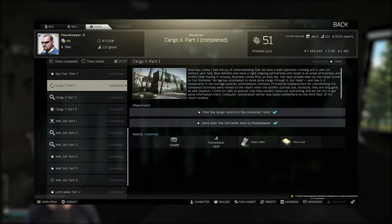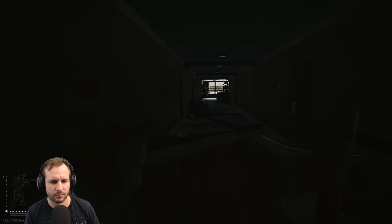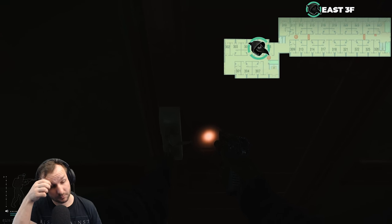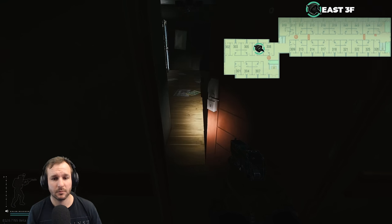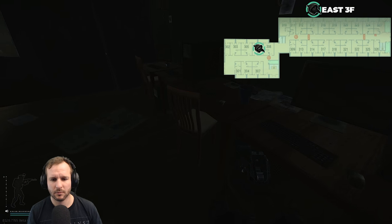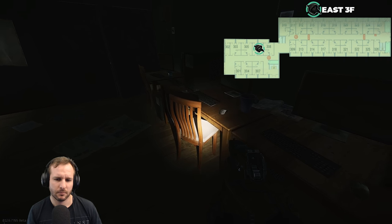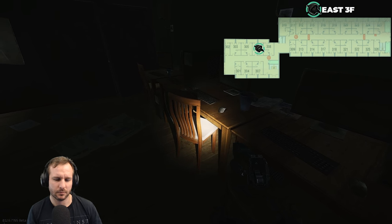Cargo X Part 1. For this one, head into Shoreline and go to East 306 — this is a locked room. Once inside, you'll see computers and on the chair sitting in front of them, you'll see a briefcase. Loot that briefcase, extract the raid, and hand it in.